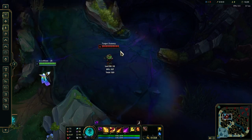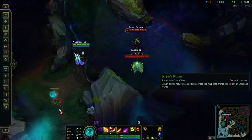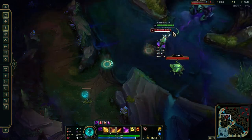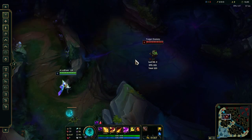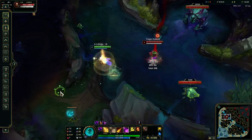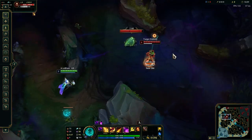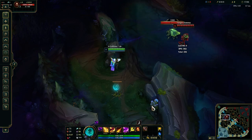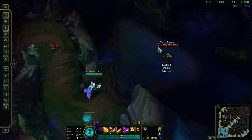This champ really has a lot of combos. You can also do flash W, R, Q — this is probably your fastest way to deal damage. It's only good when you actually have a lot of items or if they're very low health, but its main purpose is that it's fast.